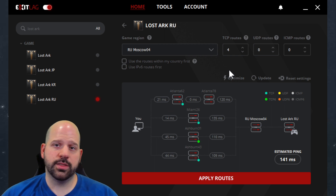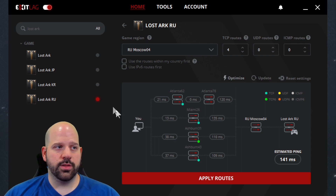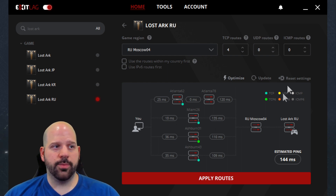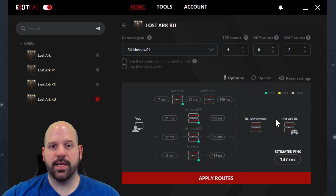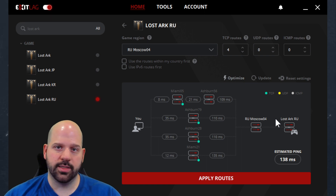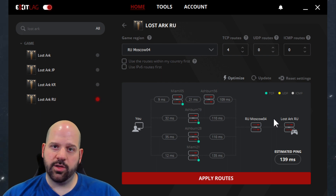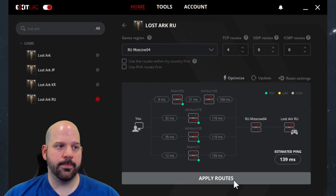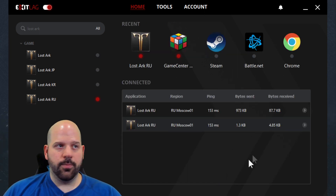Another useful button to familiarize yourself with in ExitLag is the Optimize button. This runs an analysis of all your nearby routes and tries to find the best routes for the best ping possible. Run that before applying routes. Once the little red button is lit, you're good to go.